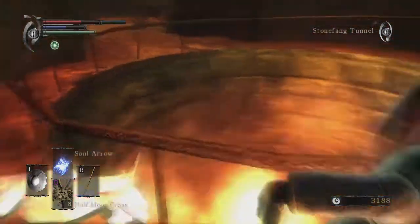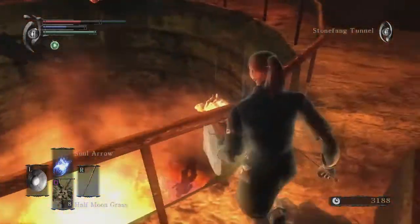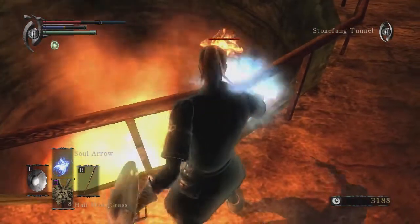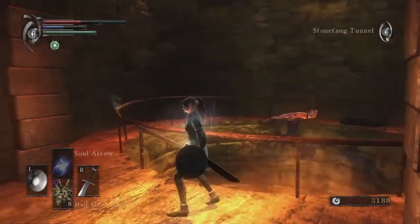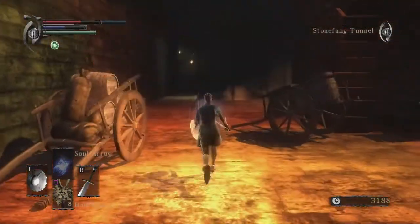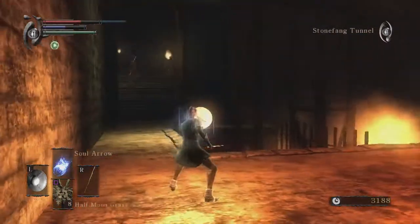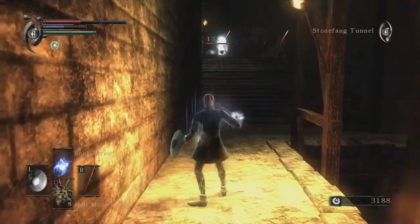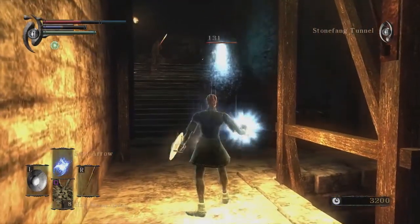Shard of dragon stone — these guys can drop that, so they can drop the fire upgrade material, which we will want. You can farm these guys for that. I want to upgrade when we get the dragon longsword because I love longswords, just as another weapon to have. Beat these guys at range — it's not worth messing with them. I know they're slow and stupid.